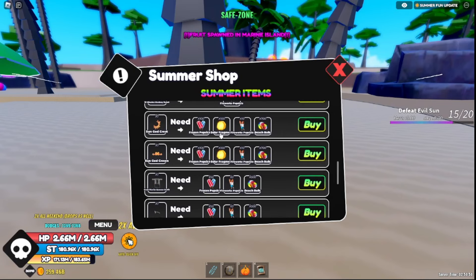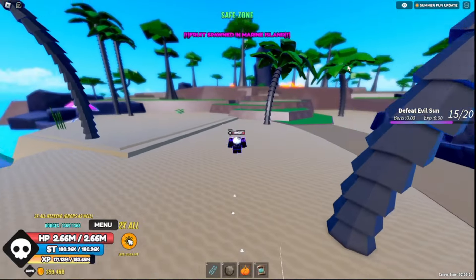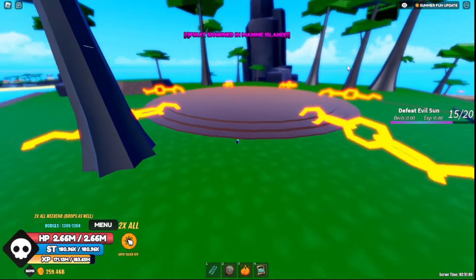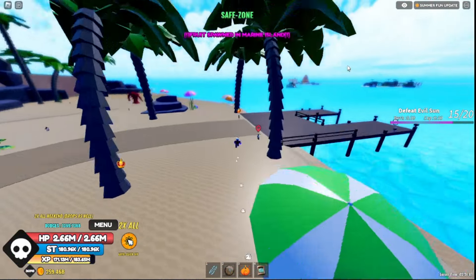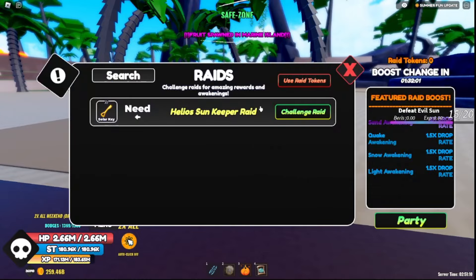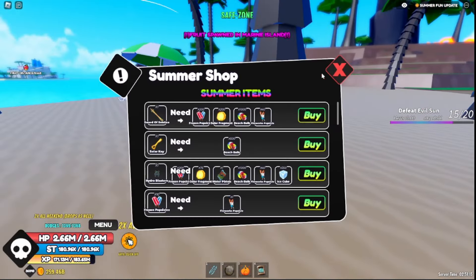There are also solar fragments — you'll need to get a solar key, which you can get from killing the boss that spawns up here. I don't know his spawn rate right now but I'll let you know if I find that out. If you get the solar key, you can come down here, talk to this guy, and start up a raid.